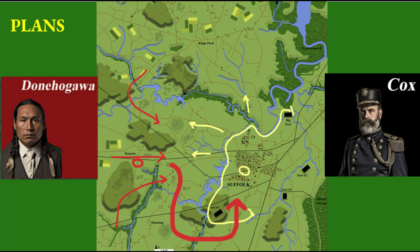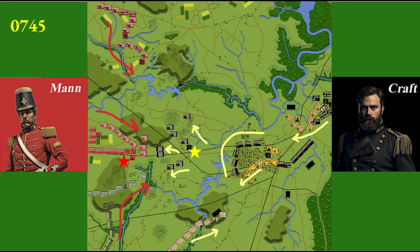The Nordheim commander, played by Greatgold, chooses a plan that is close to the historical — defending using the forts and rivers. Alliance commander Donahawaga, played by Lakes Arena, plans a flanking attack to the south of Suffolk. Things kick off according to plan.